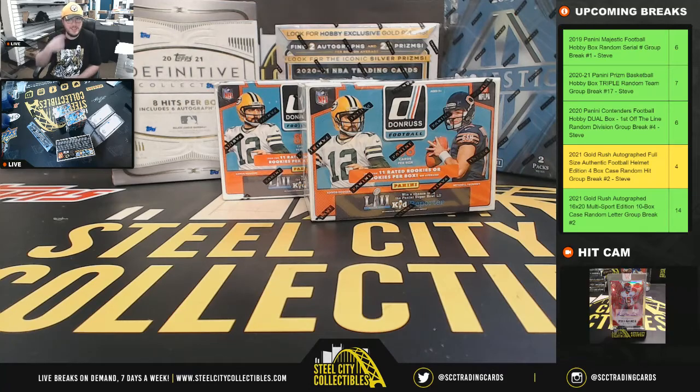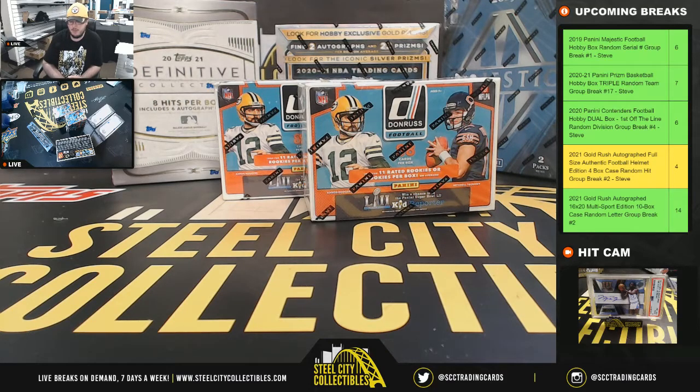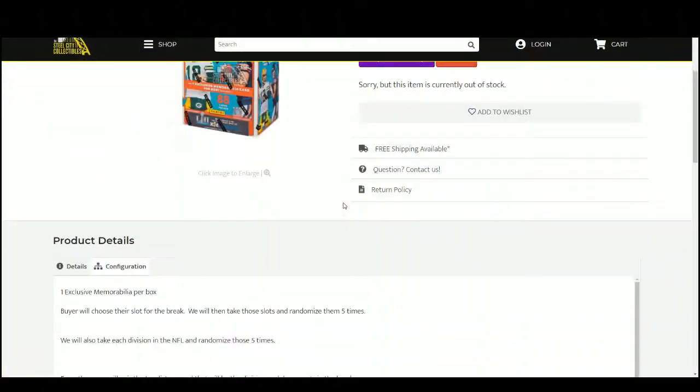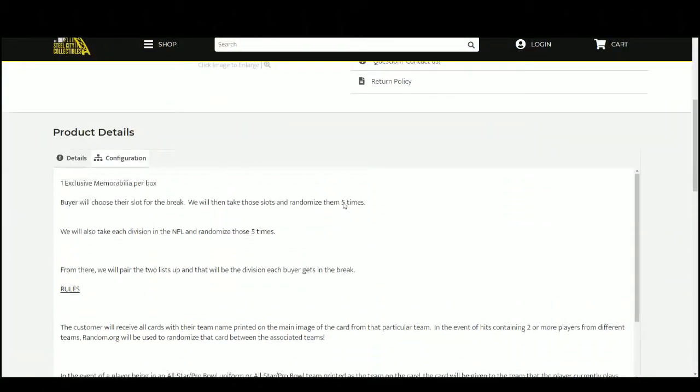Alright everybody, our next break is our 2017 Panini Donruss football blaster box. Random division group break number one. Buyers chose their spot. We're going to take those spots, randomize them five times. We're going to randomize the divisions of the NFL five times. Pair the two lists up so that every customer receives a division in the break.